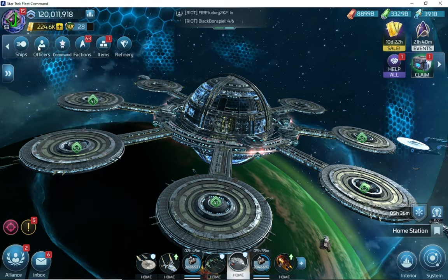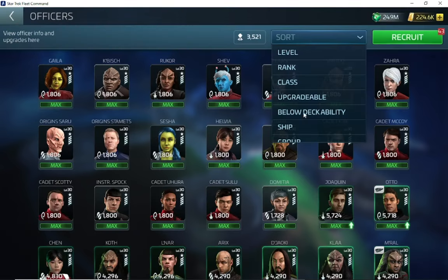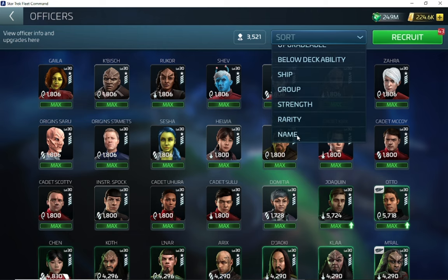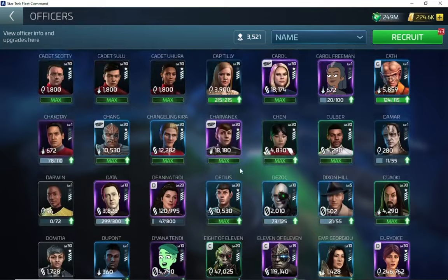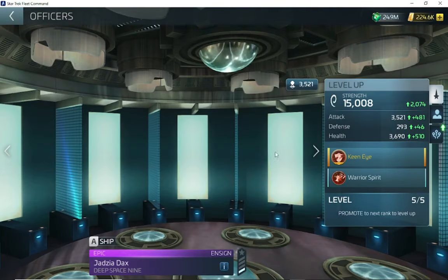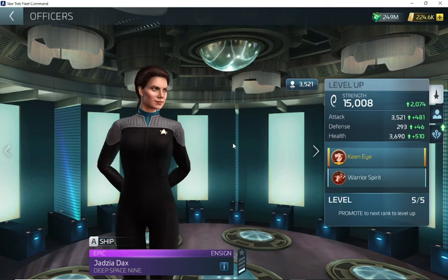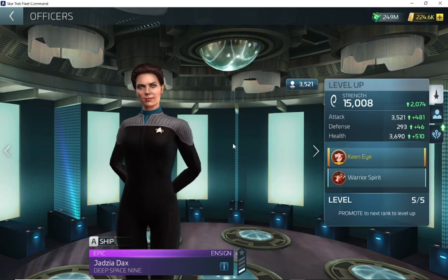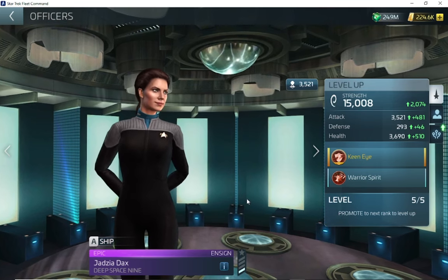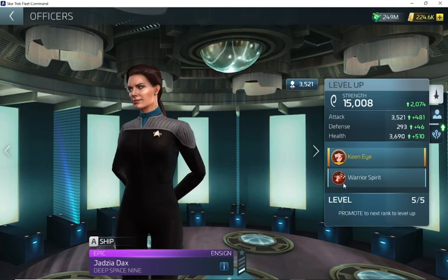So let's pull up the officers and let's look at Jadzia Dax together. Let's go by name — not by Dax but full name — there we go, Jadzia. She's a fantastic officer that came out with the Deep Space Nine group. I was fortunate enough to get her. She is still only tier one for me, so her officer ability isn't as high as maybe some others, but let's look at that.